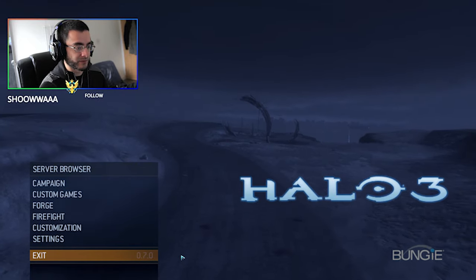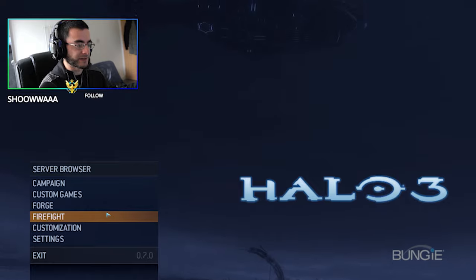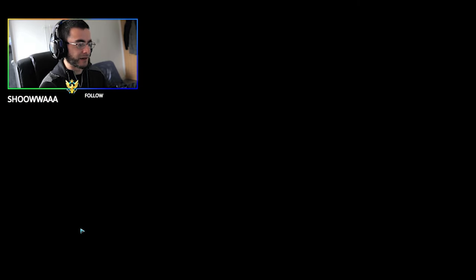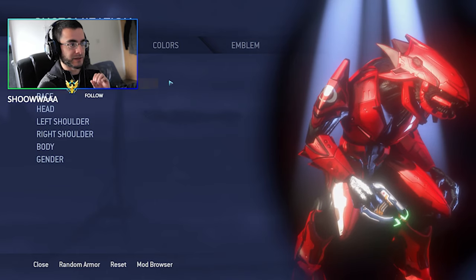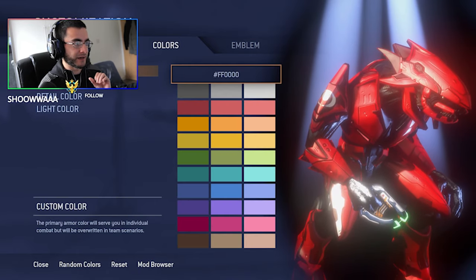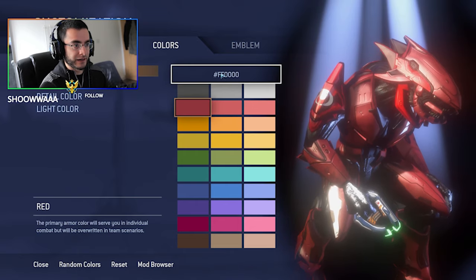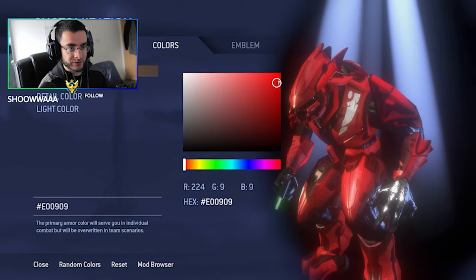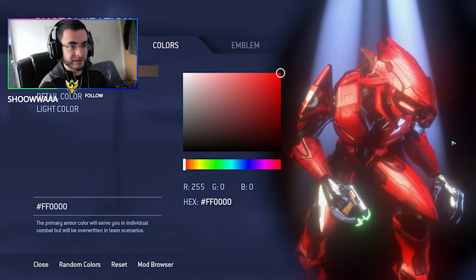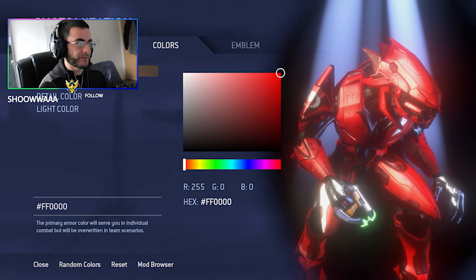We're now on version 0.7 and they've done a lot with this update. I remember in 0.6 we didn't have stuff like playable elites. As you guys can see here, what I love about this customization is you can actually pick a specific color. If you want red and go to custom, you can make your own elite completely red — look how red he looks. You don't get this from MCC.